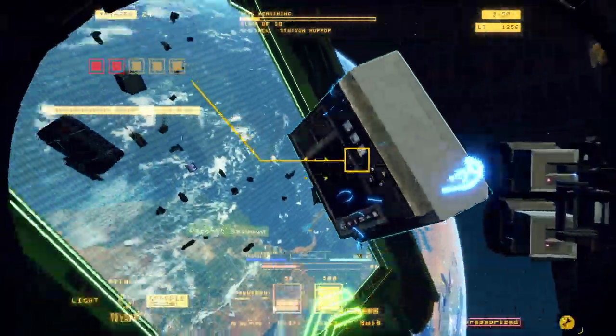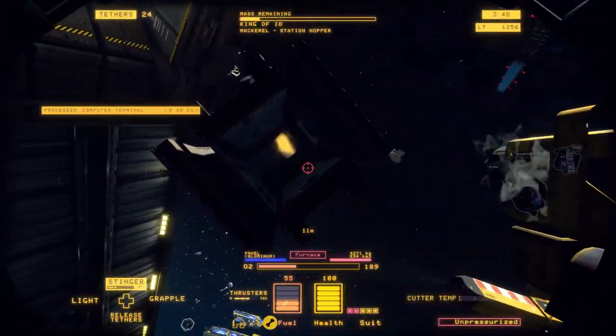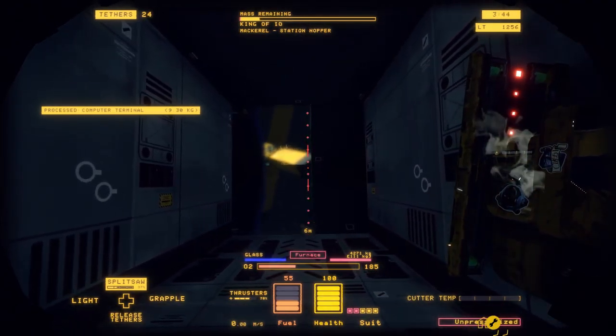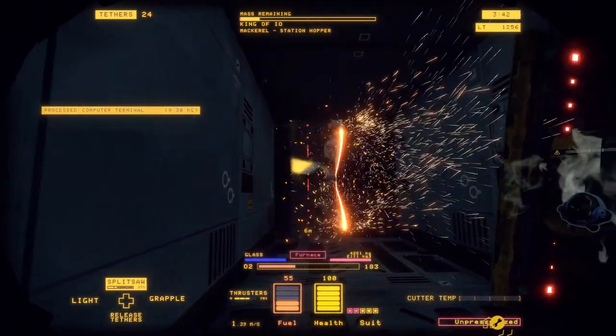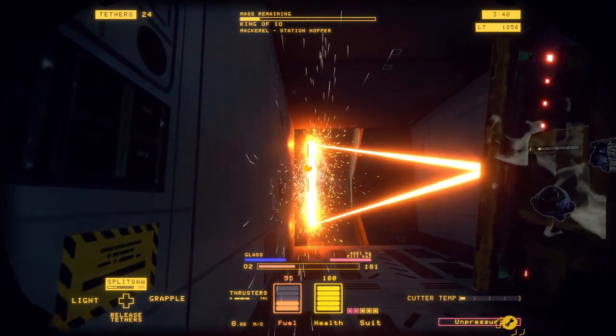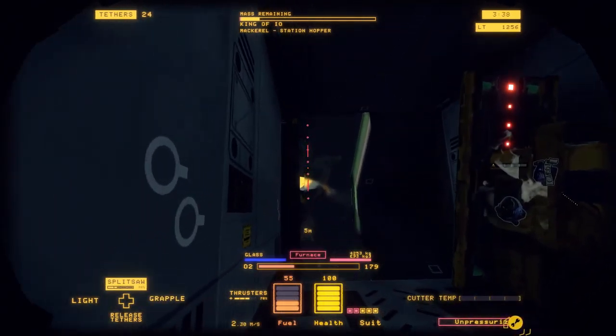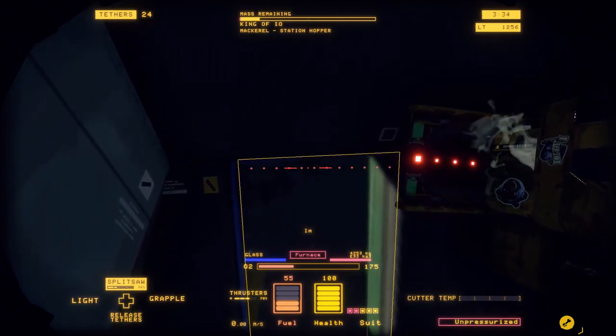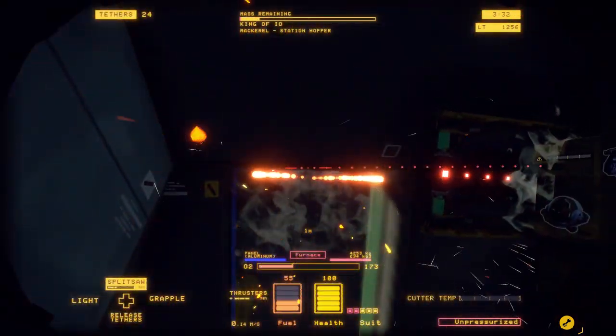We have about four minutes left, so let's work on the rest of the cockpit. If this was the race, we would just tether this straight into the processor at this point, because glass and aluminum really aren't worth a whole ton. But we're not in the race, so why not take our time and get the whole buffalo?